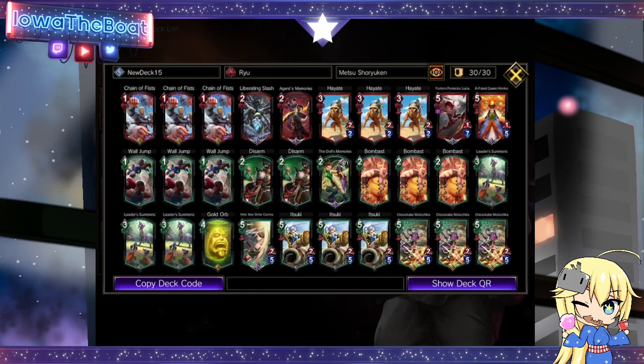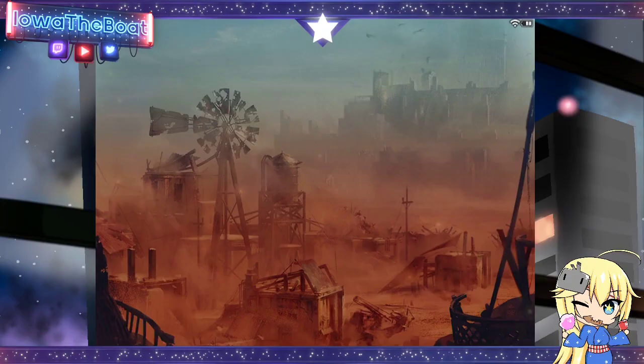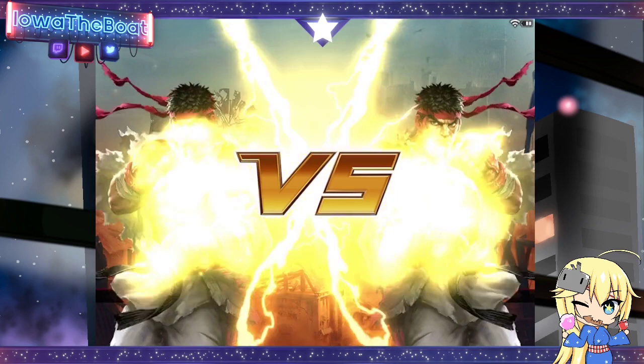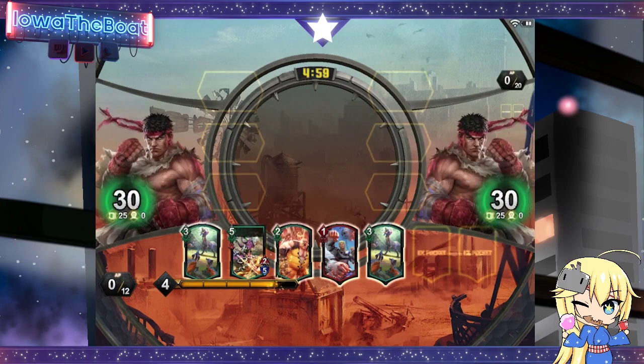I'm really excited to share this deck with you and we're going to get into some gameplay. We are in the mono-red matchup. This hand is pretty decent because we have the boat. Usually having Itsuki or a boat is the first thing you want to see.